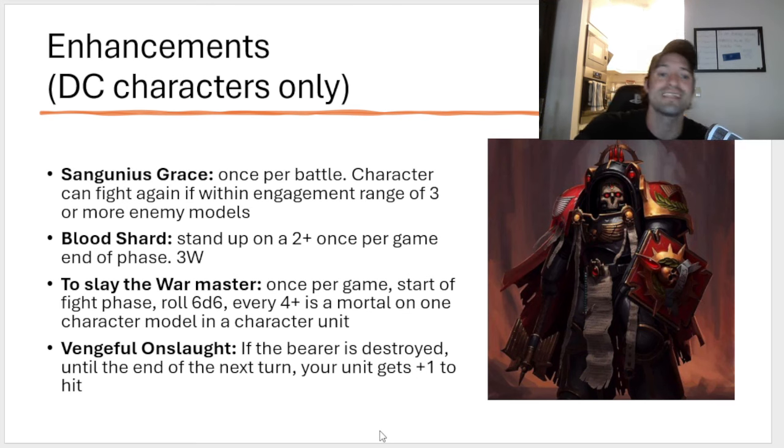Vengeful Onslaught — if the bearer is destroyed, until the end of the next turn, your unit gets plus one to hit. The problem is all Death Company units reroll hit rolls innately, so this is pointless and bad.